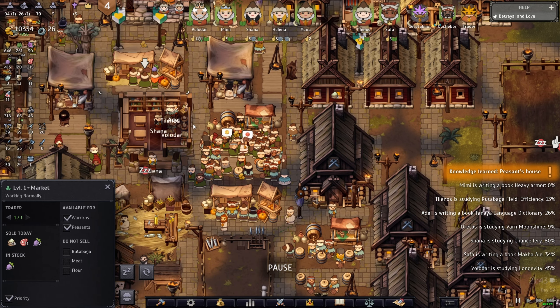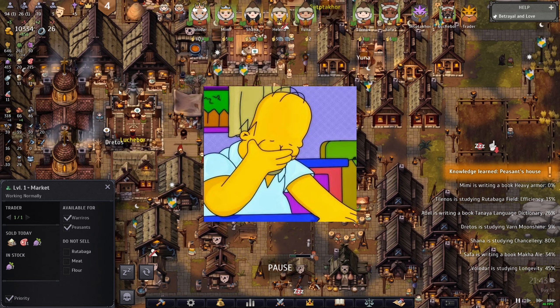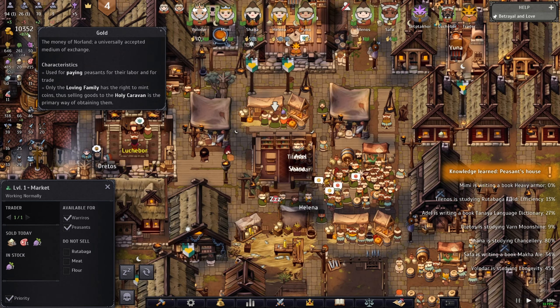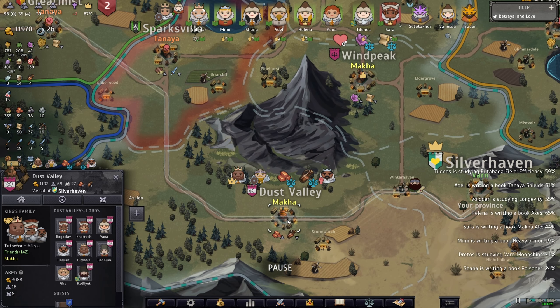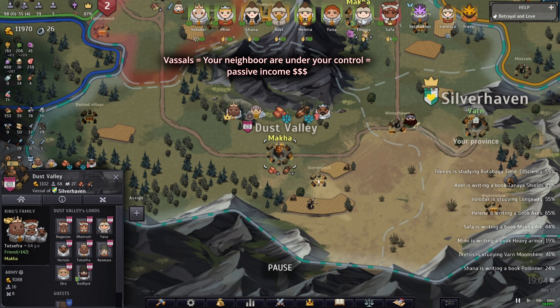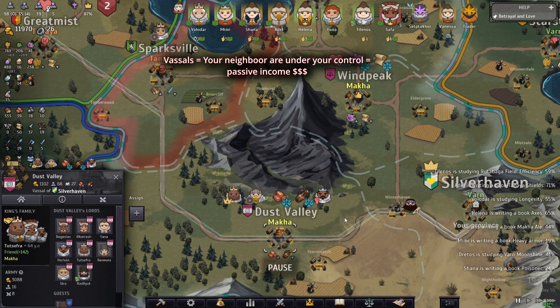That's pretty much how you make your gold. Right now gold is still going up like crazy. The other way to make money is to get taxes — income from vassalage. When you reach end game you want to make sure neighbors become part of your vassal, meaning they are under your control.